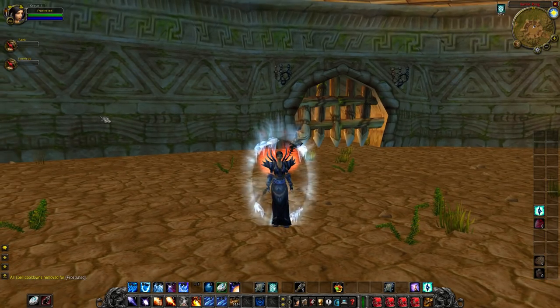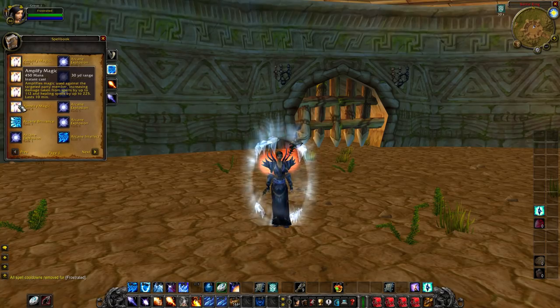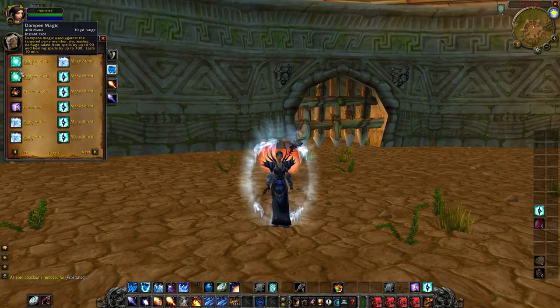Let's go over some spells starting in the Arcane tree. Amplify Magic amplifies magic against the target, increasing damage taken from spells by up to 112 and healing from spells by up to 225. If you're fighting a caster he does more damage to you but you get healed for more. If you fight a melee, he does normal damage but you get healed for more.